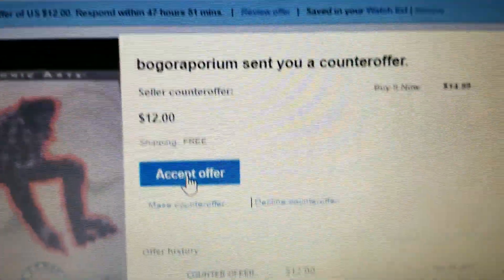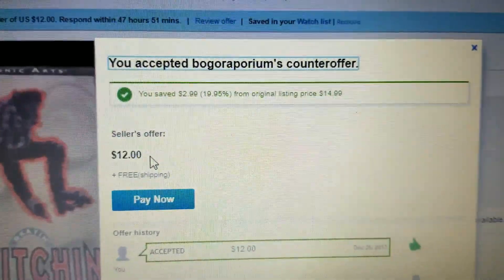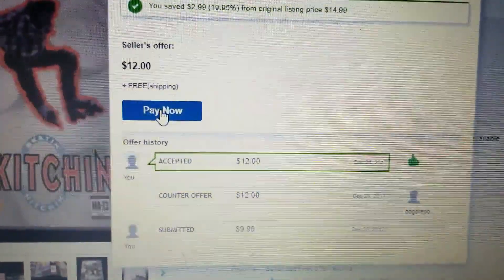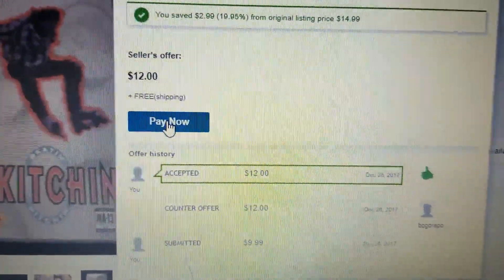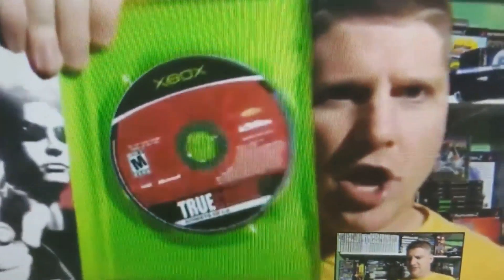I'm going to go ahead and accept the offer. That's going to be the eBay Slay right there — Skitchin. You guys, check this game out, because I'm telling you right now it looks awesome. Road Rash on roller blades.